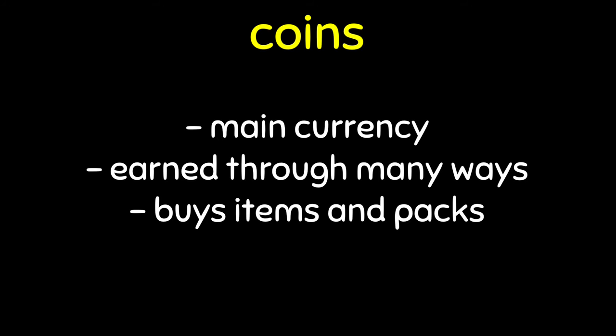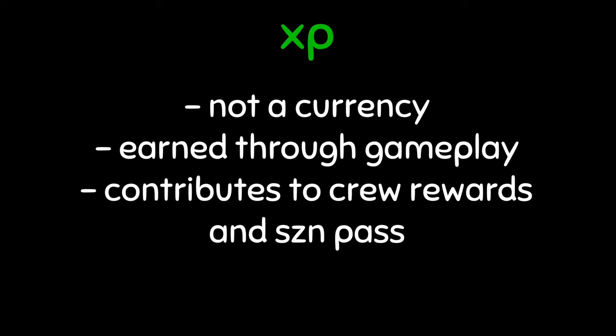The last part of this tutorial is a quick recap on coins, XP, and wrap. Coins are the game's main currency and are earned through gameplay, park, trade hub, kicker mini-games, toss-up mini-games, quick selling items, selling through the auction center, weekly goals, the season pass, coin idling, Robux, community events, and probably even more ways. Coins can be used to buy items and packs. XP is also earned through gameplay, park, trade hub gameplay, and weekly goals — it contributes to crew rewards and the season pass, and cannot be bought or traded.